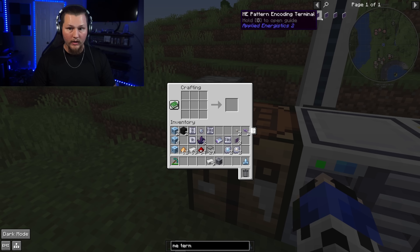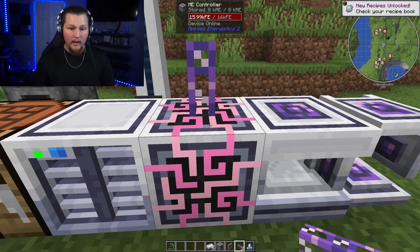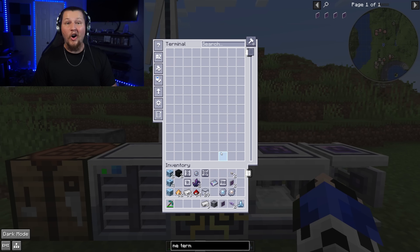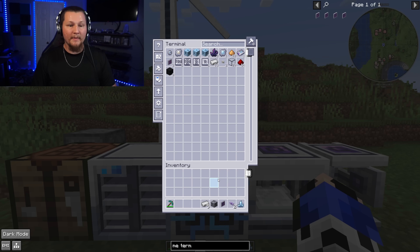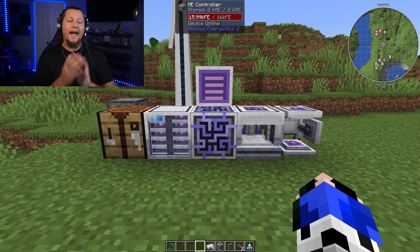With the formation core and annihilation core crafted, we can now craft the ME Terminal. Place a flux ME glass cable on top of the ME Controller, then connect the ME Terminal directly to that. Open it up and it functions just like a chest — drag and drop items in and out. If you need to see how full your drive is, hover over it and it shows what's in that drive specifically so you can tell how full it is and when you need more drives.